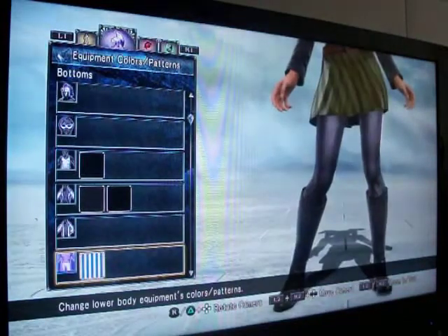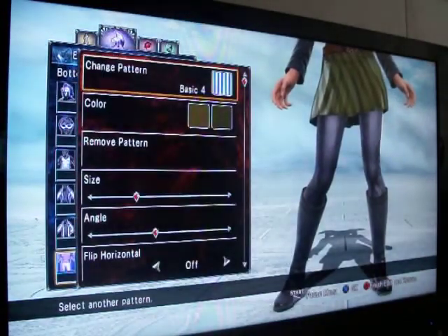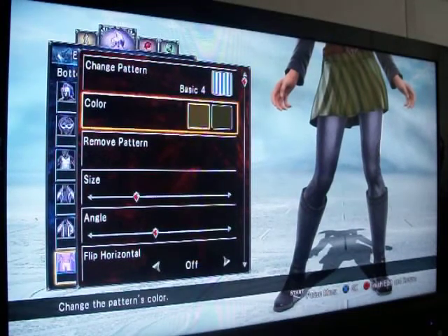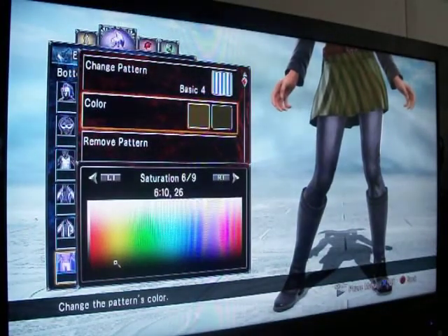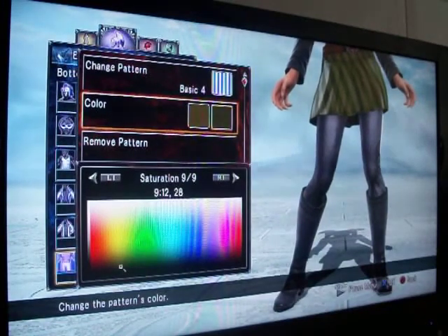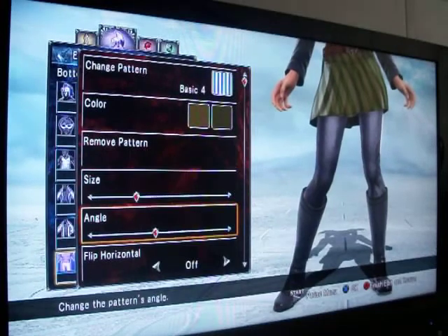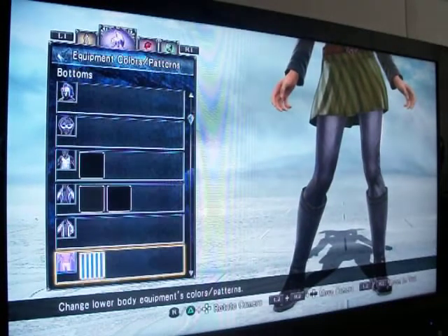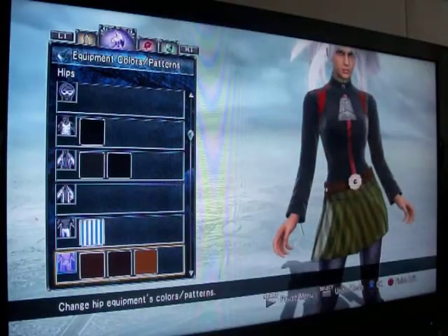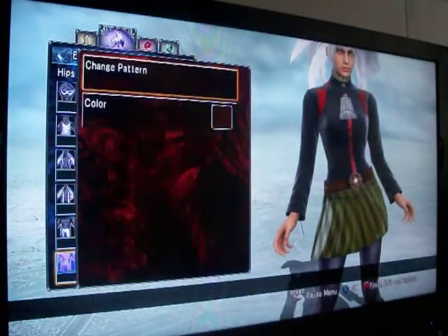I'd put it like that. For the skirt, this was a little hard to do. You want to use pattern basic 4, and then you want to use the primary color 6-10-26, and the second one is 9-12-28. You want to put it at this size parameter and then this angle parameter, and that will give you the look that her skirt has. For her belt, this should actually all be one color, 9-6-28.